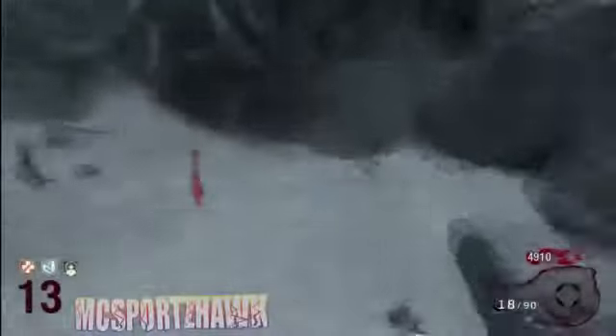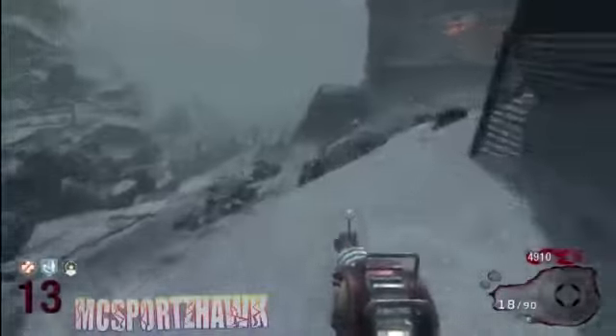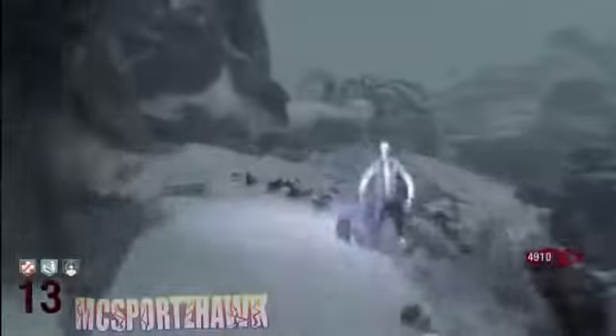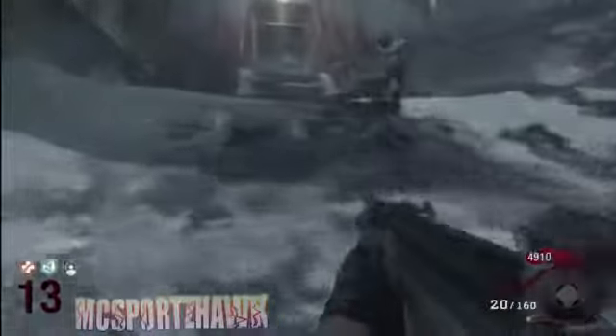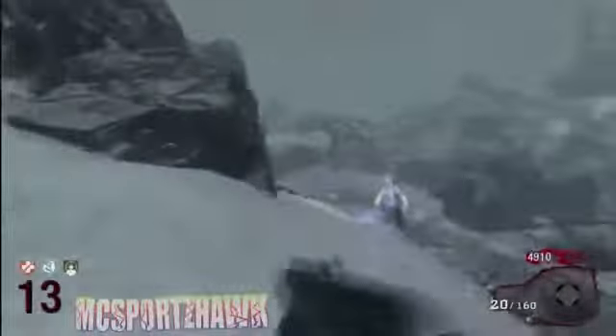The strategy is very similar to that of Ascension where you run around on the platform. And if you don't know what I'm talking about, I'll leave a link or an annotation right now so you can go check that out. But what you're going to want to do is run in a counterclockwise or clockwise direction — I'm running clockwise right now, it's up to you. You're going to get the zombies into a train formation where they're all bunched up like that right there.